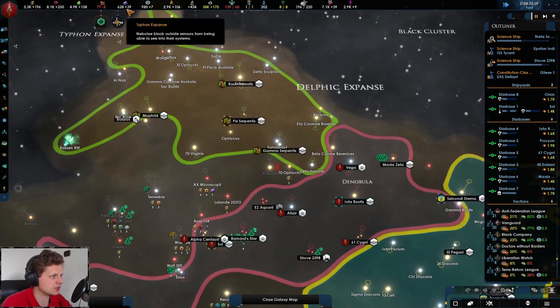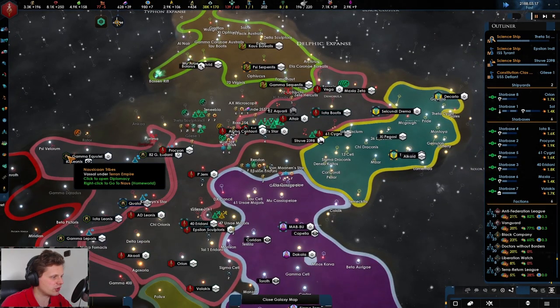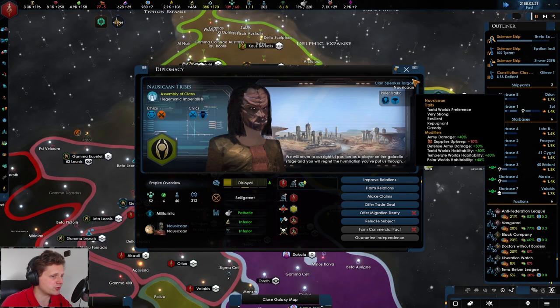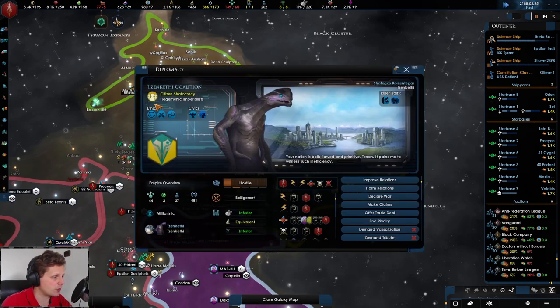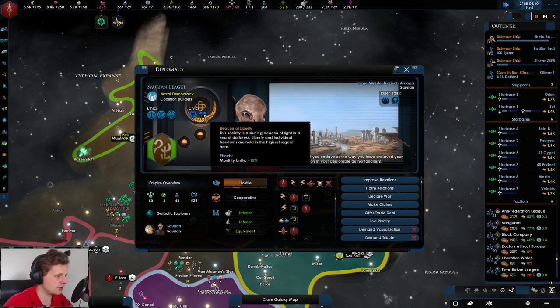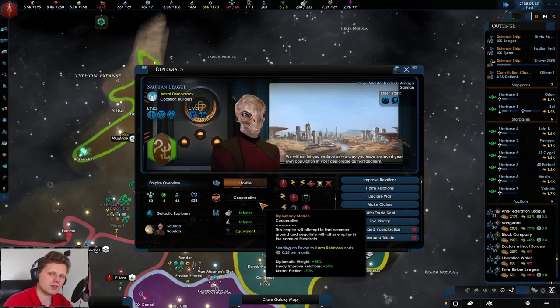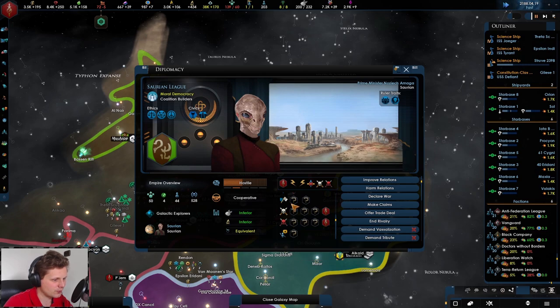Shall we just make claims? We have the Nauseans and they are militarists. The others are not fanatics either — we can just eat them. I want to eat them first though. We need to not let them become coalition builders — that's bad. We need to take these guys out.